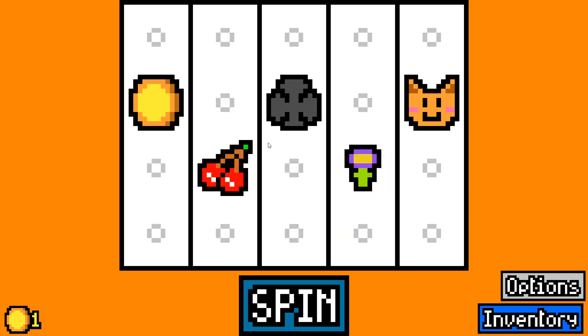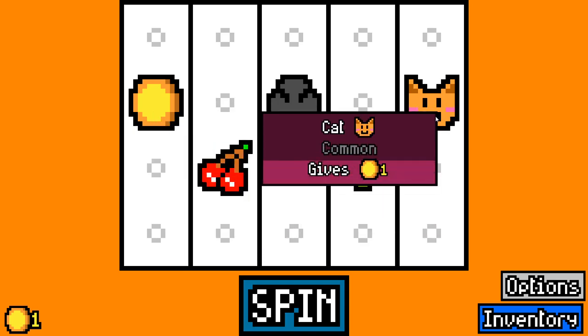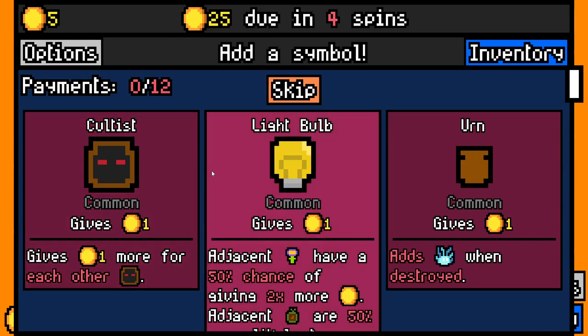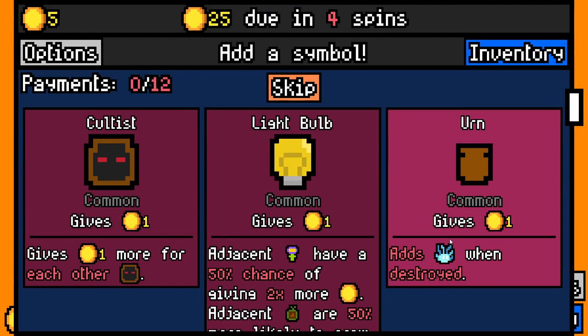These are our first few symbols. We've got Coin, Cherry, Clubs, Flower, and Cat. Let's spin away and see what we get. On the first turn we can actually go for a Cultist build already. I'll quickly go into some of the detail with some of these.